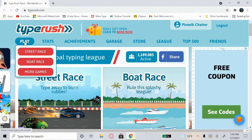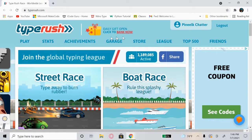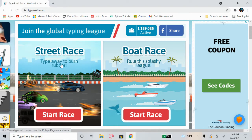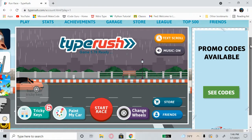If you hover over the Play button it says Street Race, Boat Race, and More Games. We care about Type Rush, so we'll focus on Street Race and Boat Race. Street Race says 'Type to burn rubber' — I like that, makes sense. And then there's a Boat Race which says 'Rule the splashy league.' I'll be playing one race for the boats and one race for the streets.